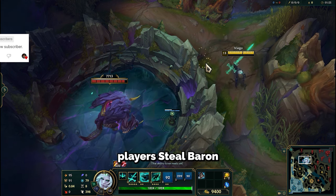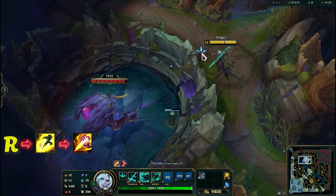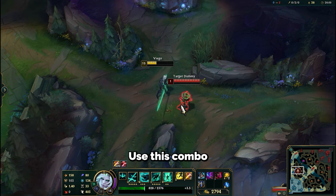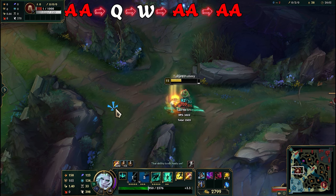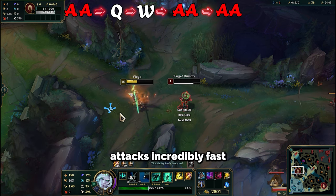Here's how pro Viego players steal Baron or Drake. To assassinate the enemy with Viego and fully stack Conqueror in one second, use this combo: auto-attack, Q, W, then double auto-attack. If you have at least one item in your build that gives attack speed, you'll land those last two auto-attacks incredibly fast.